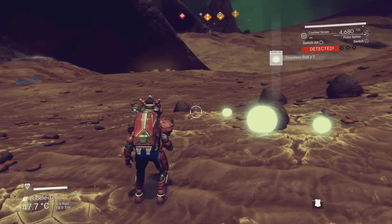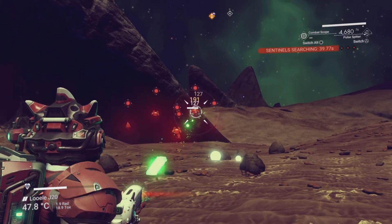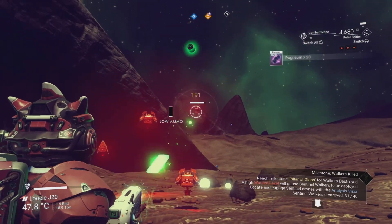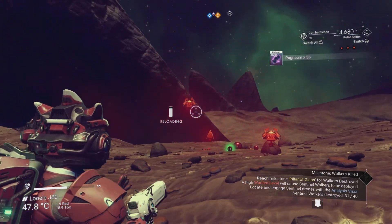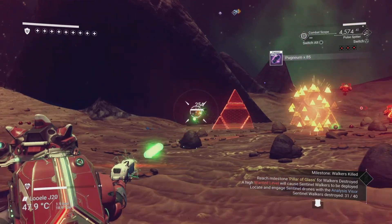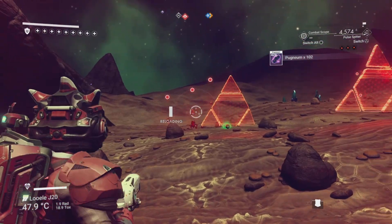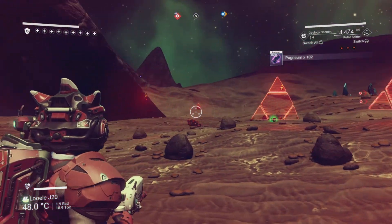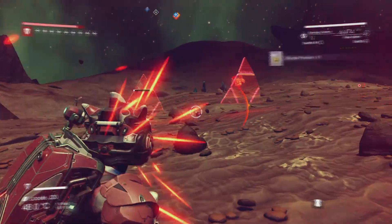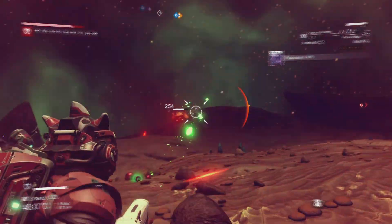Once you get a swarm of sentinels, what you want to do is try and take out the healers. If you can't see the healers at first, just shoot one of the other sentinels and the healer should come to its aid. If they pop up these shields it's good because you can stand at the opposite side and they can't shoot you either. If you see a sentinel quad dog, I'm using my geology cannon to take him out as quickly as possible — they can do quite a lot of damage and are really good at sneaking up and headbutting you.